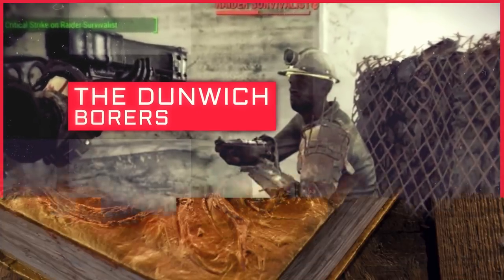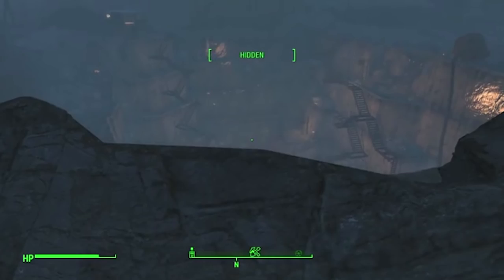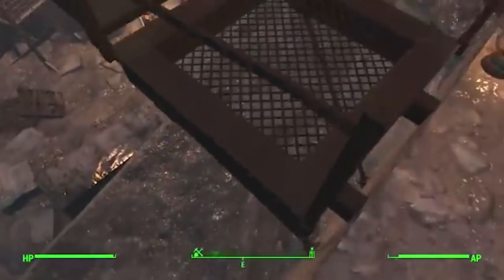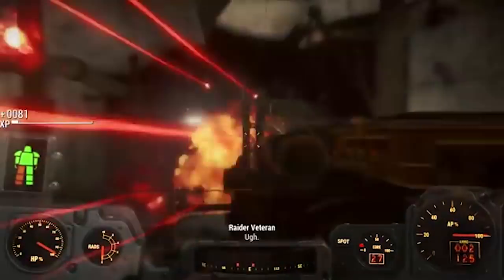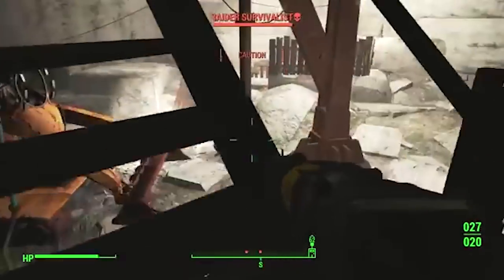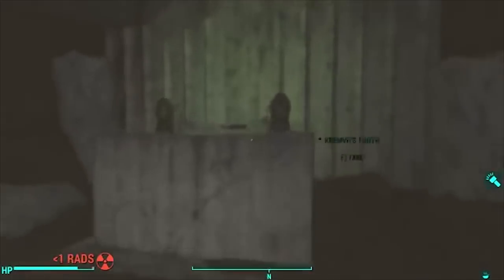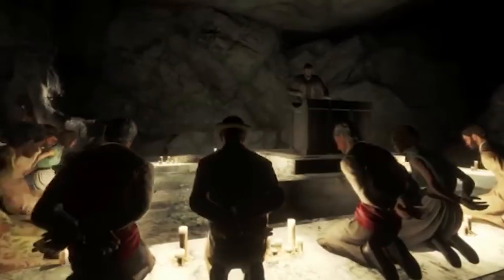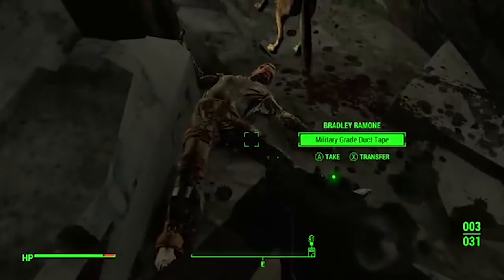The Dunwich Borers. As if the Lovecraft references could be contained to just one Fallout game — the Dunwich Borers in Fallout 4 is, more or less, a sequel to the Dunwich Building from Fallout 3. If you decide to travel to this godforsaken place, you'll find what looks to be an ordinary quarry. Sure, it's full of ghouls and traps, but if you can manage to clear it, you can enter an underground portion that houses something paranormal. The prize for getting through another set of supernatural flashbacks and armies of ghouls is a weapon called Kremvh's Tooth, located in a pool of irradiated water. This weapon was used as a sacrificial knife and is another reference to H.P. Lovecraft, so this section of the game gets extra creep points for that.